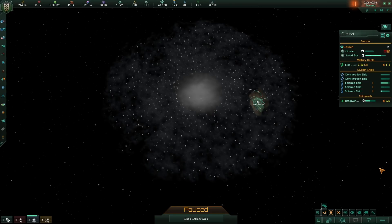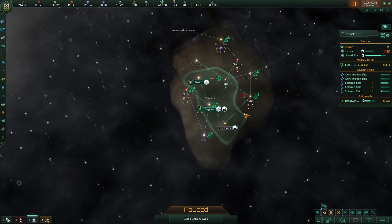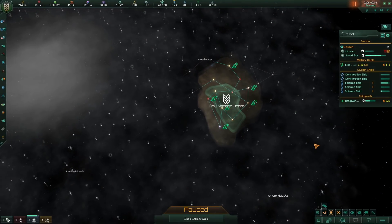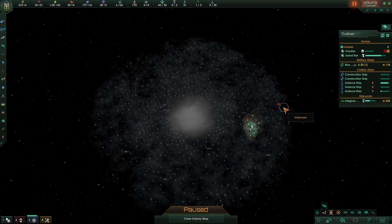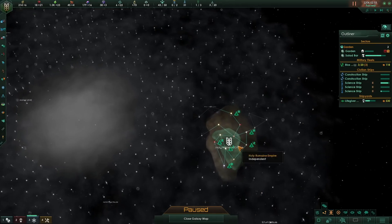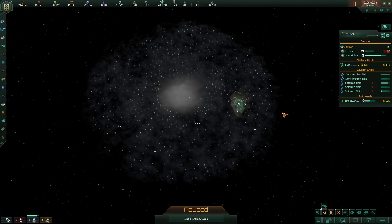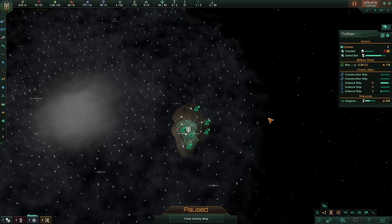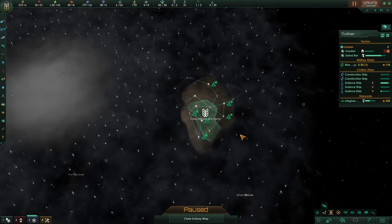Hey folks, Quilleteen here, and welcome to some more Let's Play Stellaris! We are the Holy Romaine Empire, which is still the best empire name I've ever come up with in my entire Stellaris gaming life. Maybe no one else likes it as much as I do, but I really, really love it. As a reminder, the first two episodes of this Let's Play were sponsored by Paradox, so thank you very much for that. If you check the link down in the doobly-doo, you will find out where you can play Stellaris for free this week, and there's a sale on a bunch of the DLC as well — a bunch of the stuff is 50% off, so do check that out. Now let's play some video games.